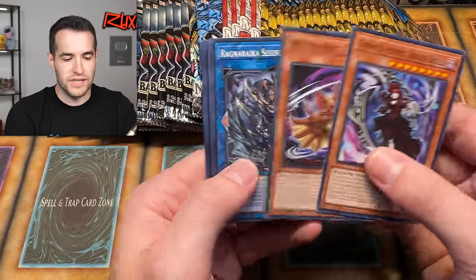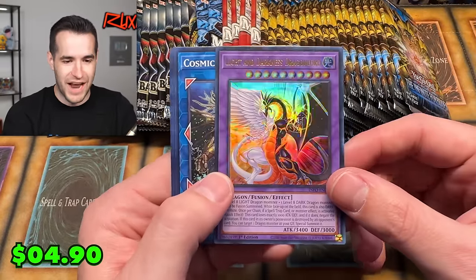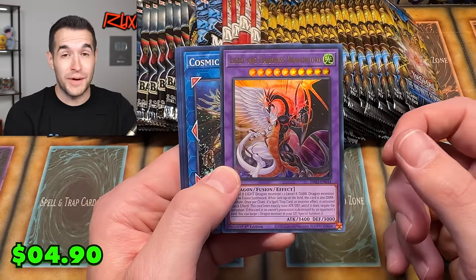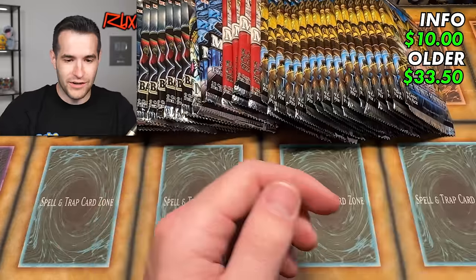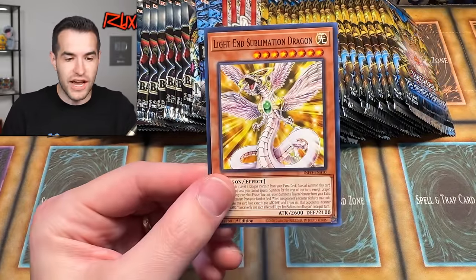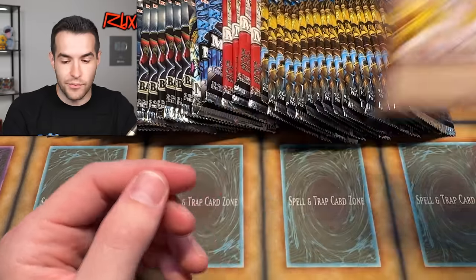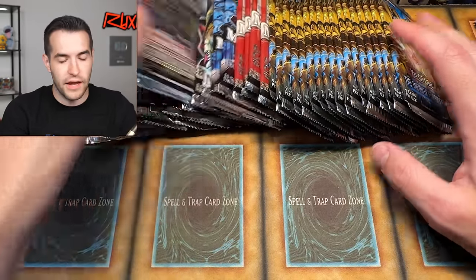We pulled Light and Darkness Dragon Lord as an ultra rare from Infinite Forbidden! If we can pull one out of Retro Pack 2, I'll be very happy because that is a big card. There's also a Light and Dragon in GX, and the Light and Sublimation Dragon retrain. Let's try Battles of Chaos — if I had planned this earlier, I would have tried to get at least one pack for everything.